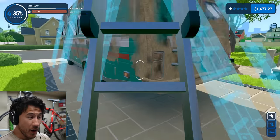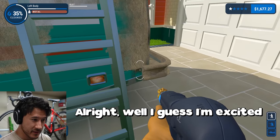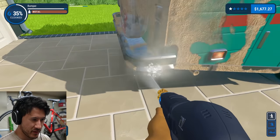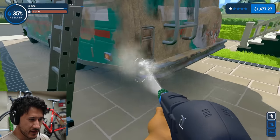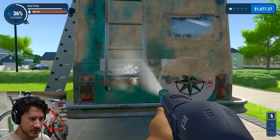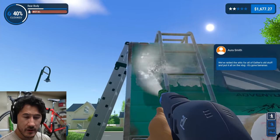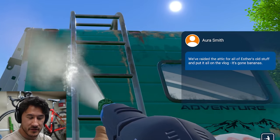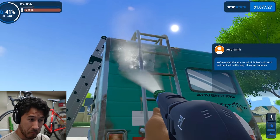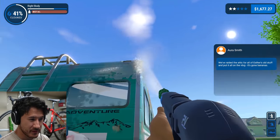That's all the details on that side. Now we get to do the back. I know there's going to be so much rust on this bumper, but I'm just clearing out the dust so I can see what I'm working with. Oh look, there's logos under here. 'We raided the attic for all of Esther's old stuff and put it all on the vlog — it's gone bananas.' I thought you said the live stream flopped — where are all these people coming from? Do you know how vlogs work?